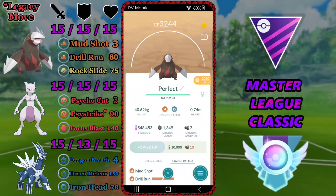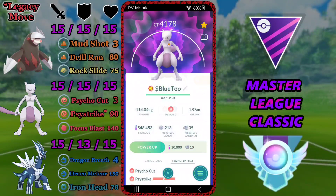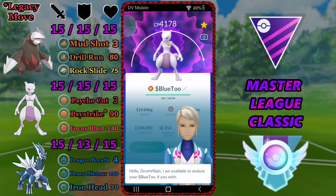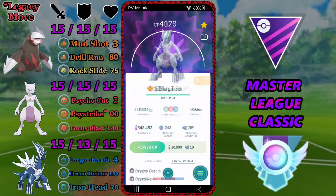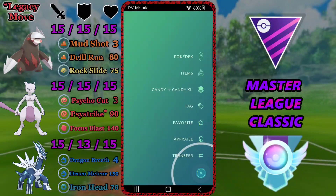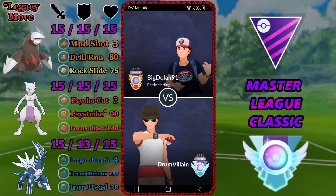In the back we've got Dialga. Dialga is a very strong pick in the Master League — the Steel Dragon typing is ridiculously strong, Dragon Breath damage is oppressive, and we've got Draco Meteor for potential one-shots in the endgame. The Dialga has the Best Buddy Boost equipped, which is very important for the mirror match — it means other Best Buddy 100% Dialgas aren't going to steamroll you. And don't forget to subscribe if you haven't already — it's free, just hit that button.